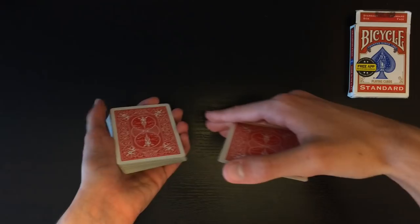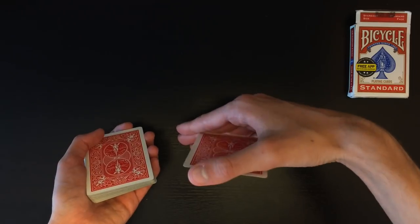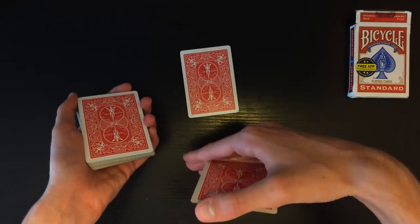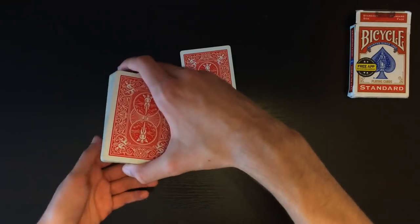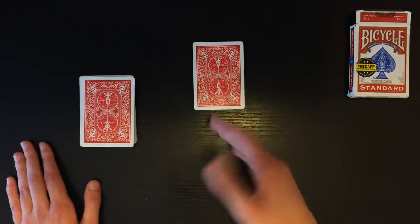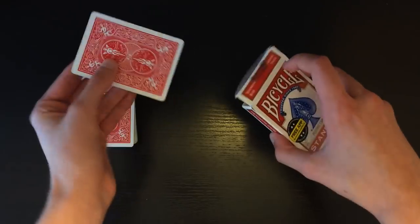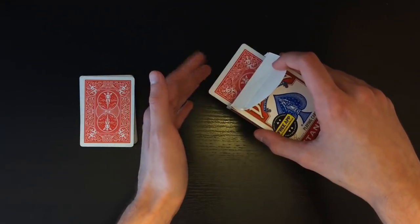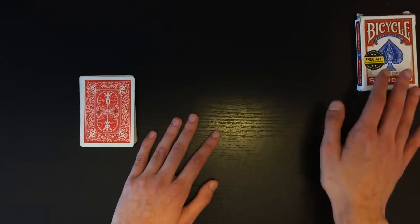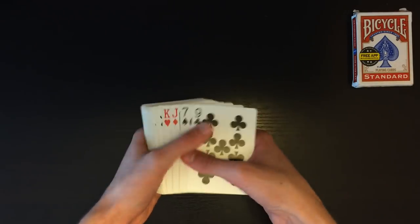Lower your hands so the spectator only sees the top of the deck and can't tell how many cards you're holding. Peel off the top card with your thumb and place it on the table, then slap your hand on top of the deck — this gives the illusion the card came from wherever they said stop in the middle of the deck. This card is already the two of diamonds. Take it and place it inside the card box, close it or leave it open, and set it aside to isolate it for the rest of the trick.